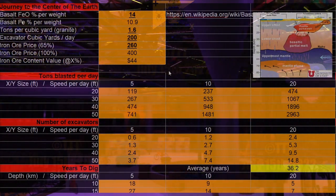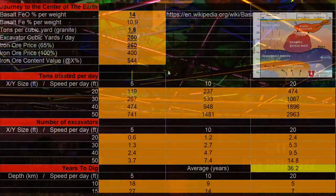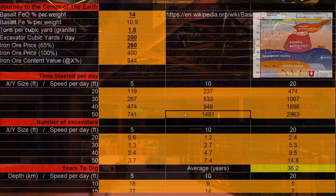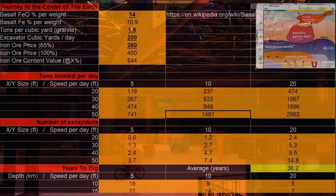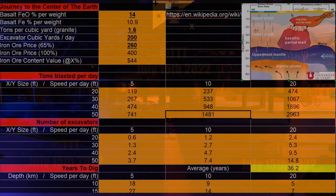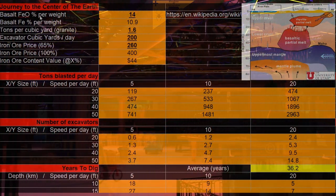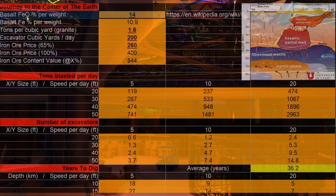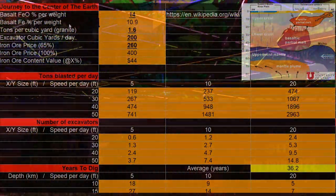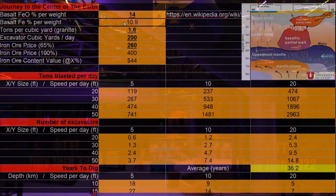Hello ladies and gentlemen, here we have some really incredible mathematics today. This is regarding a thought exercise of digging to the mantle to get an infinite amount of iron ore, because the mantle has a high iron content. We're looking at a map regarding the iron ore, and we would be digging down to the basaltic partial melt, which is best case scenario about 20 to 25 kilometers. The basalt has an iron oxide — this is rust — percent per weight of about 14%. This is a best case scenario off of Wikipedia for the minerals they think the upper mantle is made out of. Once you get rid of the oxygen, it's about 11% iron per weight.